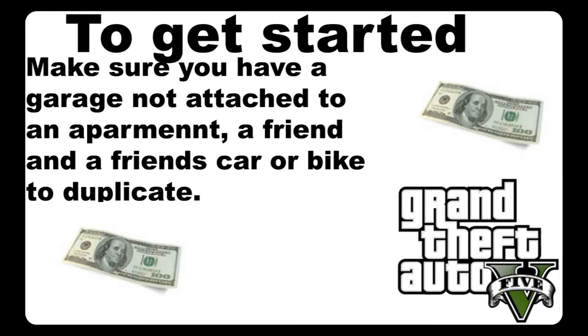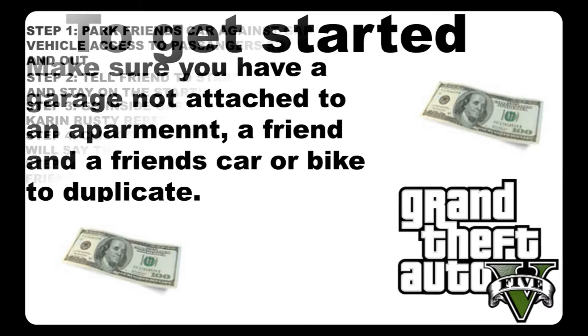So obviously for this glitch you're going to need a friend and his vehicle out. You're also going to need a garage which isn't attached to an apartment, and you're going to need a Karen Rusty Rebel purchased with $3,000 off the Southern San Andreas website.